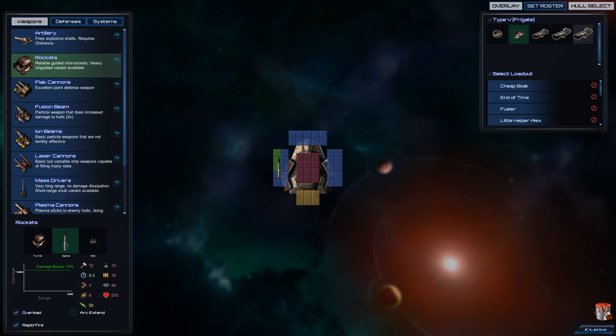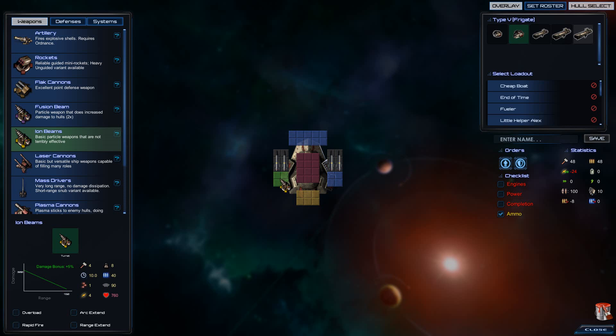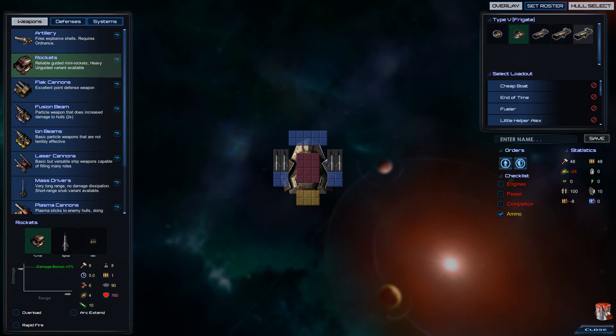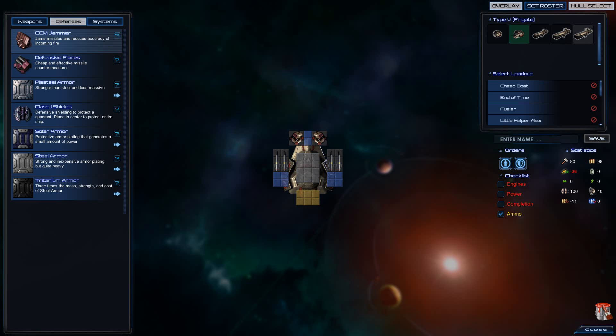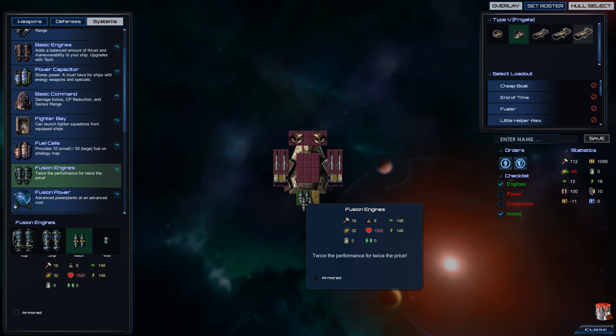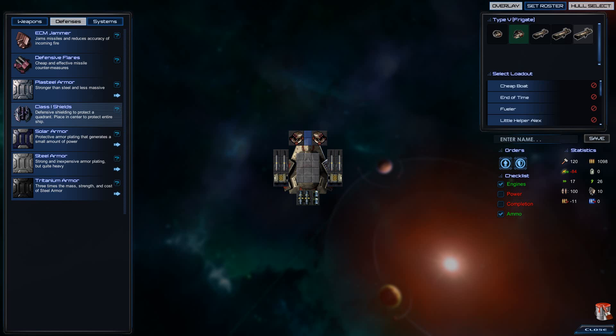Arc Extend, no. We will be mobile enough. A fusion beam. Rapid fire overload — no, I don't want that. I need forward firing weapons. You don't have any? Then give me two turrets and make them rapid-firing overload. It's not cheap, but it will do. Next thing I need is ammunition. 99 seconds — that's not perfect, but it will do. Fusion engines, yes, because we want turning power. Nice. I want shields so we can hold on for a while.